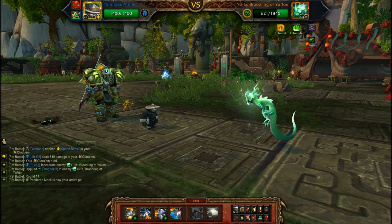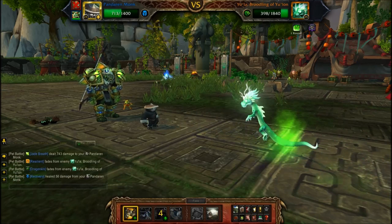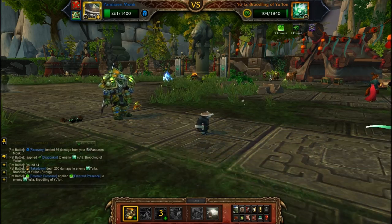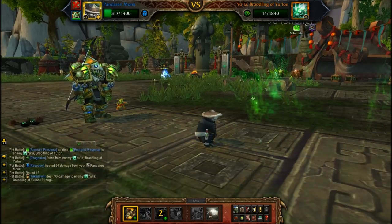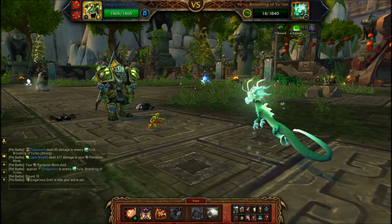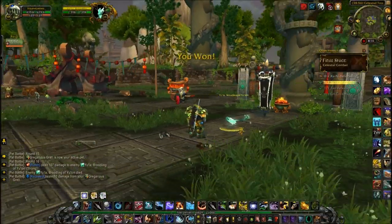Let's bring out the Pandaren Monk from the Blizzard Store — it's very strong against dragons but it's not that effective against EULA; it doesn't do that much damage. That brings us to the end of the guide. If you beat EULA with any other pets please drop them in the comments — it could help out another viewer. Click the like button, thank you for tuning in. If you want to see other celestial tournament videos, here they are. Insane James again — everyone take care!